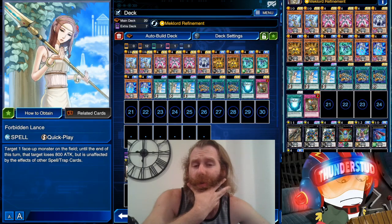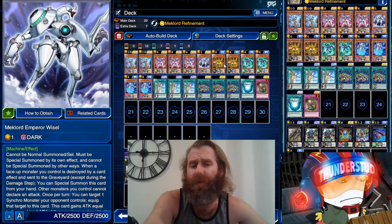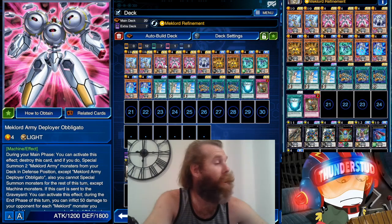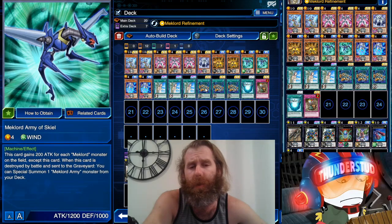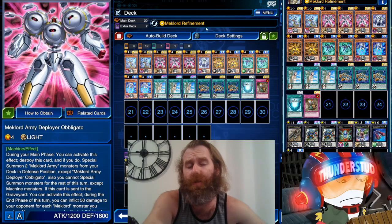We're supporting it with Forbidden Lance, which generally works pretty well against back row. We have just one Y-Cell — very situational, but you can still search it. It's the level fours that are important because we bring them out with Obligato. He will destroy himself and bring out two monsters, then you can XYZ. You can use a card like Boon of the Mechlord Emperor — you can search this card with Mechlord Refinement, just send one monster to the graveyard.